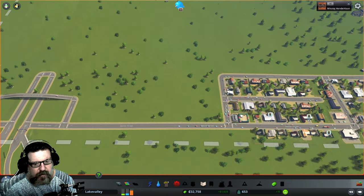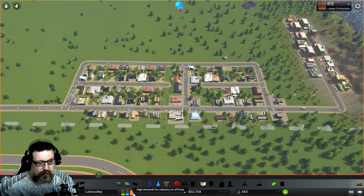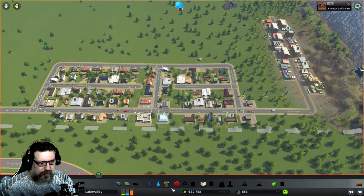I'm going to try to keep the big industry trucks from rolling through the neighborhood — I might not be able to do it this episode. We've got a huge demand for some more industry, a little bit of demand for some commercial zone, and a little bit of residential.